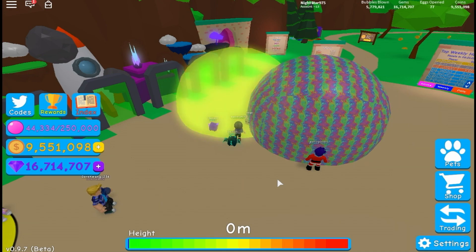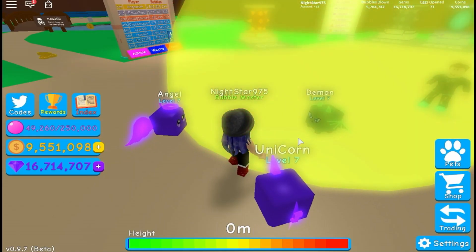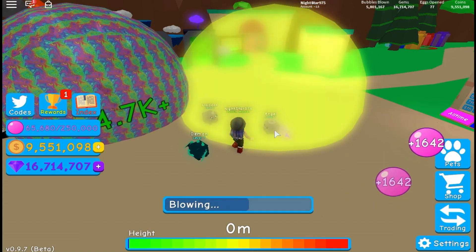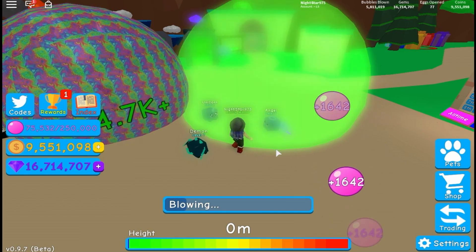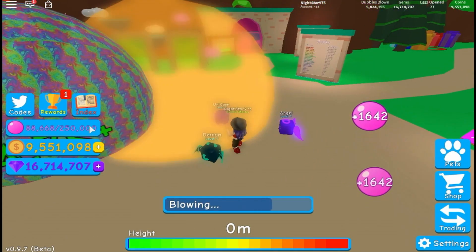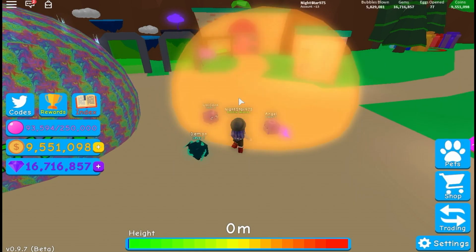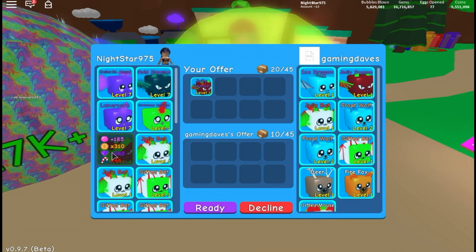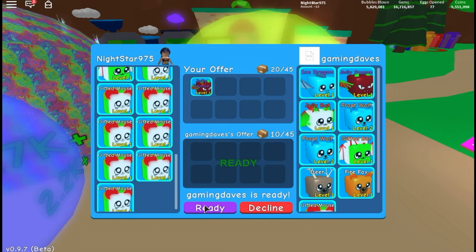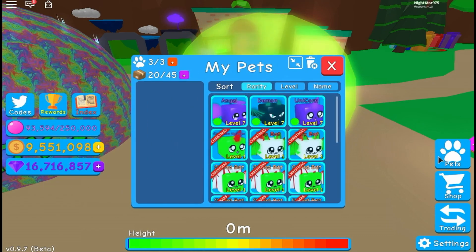The maximum pets you can have is 45, but you can only equip three at a time. Currently equipped pets show green dots, so Gaming Days needs to unequip old ones. They decide to equip the demons since demon pets are really high level. NightStar also sends a void demon and galactic angel, saying those should be good enough.